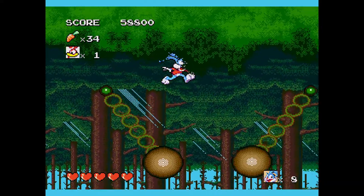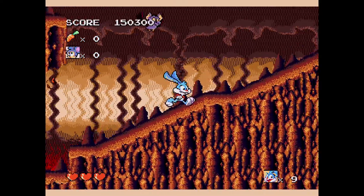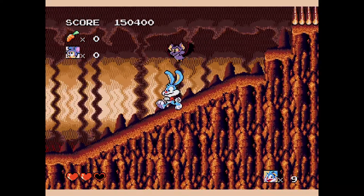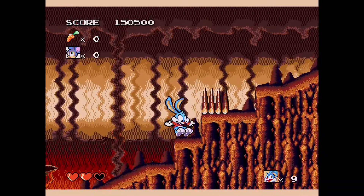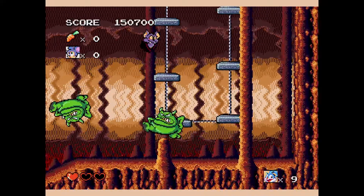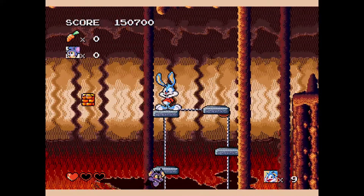That also means there is a massive difficulty spike when you reach the fire cave level. This game gets brutal — there are certain points where you will die because spikes might appear out of nowhere in the ground, or maybe you jumped on a spring and there are spikes in the ceiling. But at the tail end of the game, beating a level comes down to memory: knowing where each enemy or danger might come from and timing your jumps perfectly.